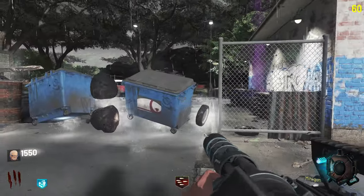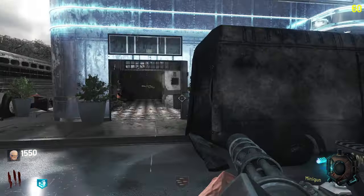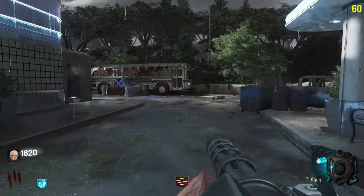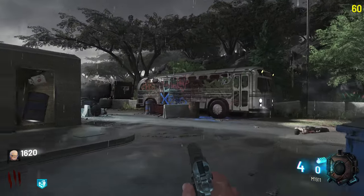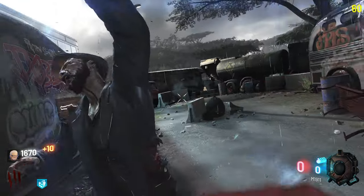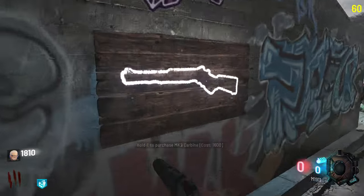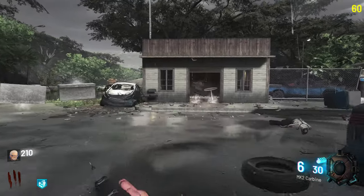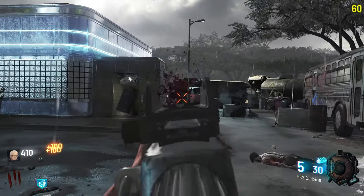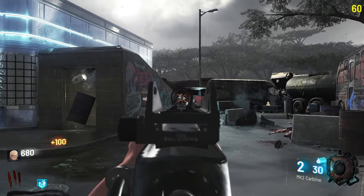We don't have to waste ammo with this one at least. We have the pack-a-punch and you can also master your weapon for a huge fee, which makes your weapon even more awesome. Didn't get a whole lot of use out of that but that's okay. We should grab a good weapon soon — let's get the Mark 2 Carbine. Headshots seem to work pretty well, at least on round three.